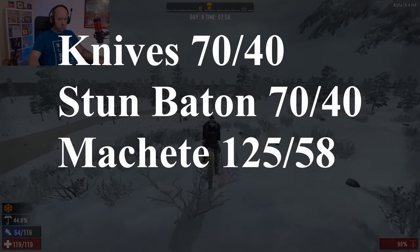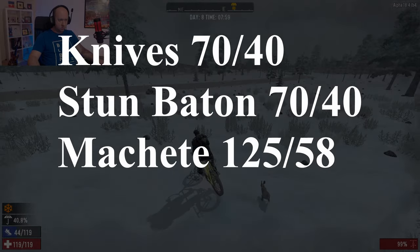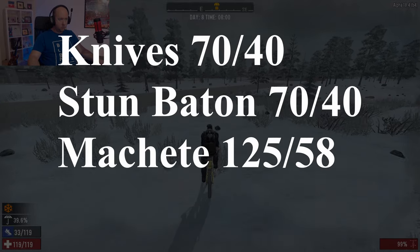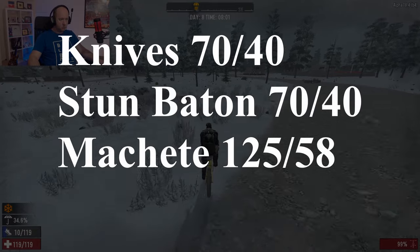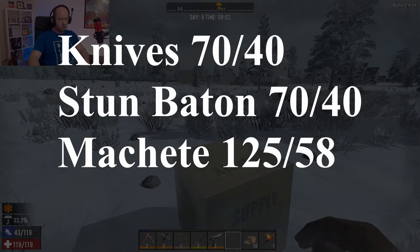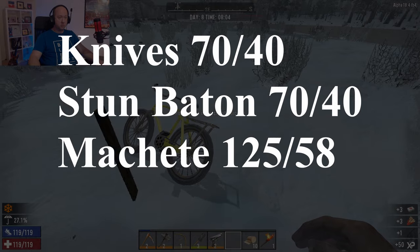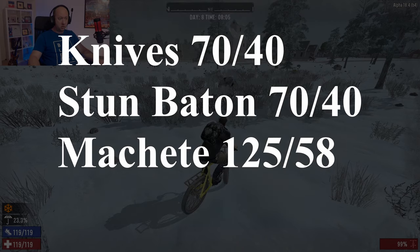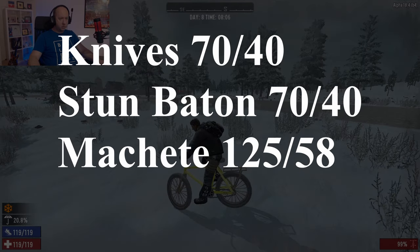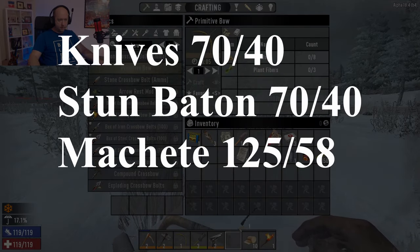Knives are quite an interesting one. There are a couple of different kinds: the candy cane, the bow knife, the normal knife, and the machete. The stun baton is included in this group because it seems to do exactly the same damage as all the other knives. All the knives, barring the machete, seem to do around 70 damage. The machete does 125 damage. All knives drop to 40 damage against armored targets, while the machete drops to roughly 58. Knives also add a bleeding effect, which increases damage over time — something most other weapons don't do.